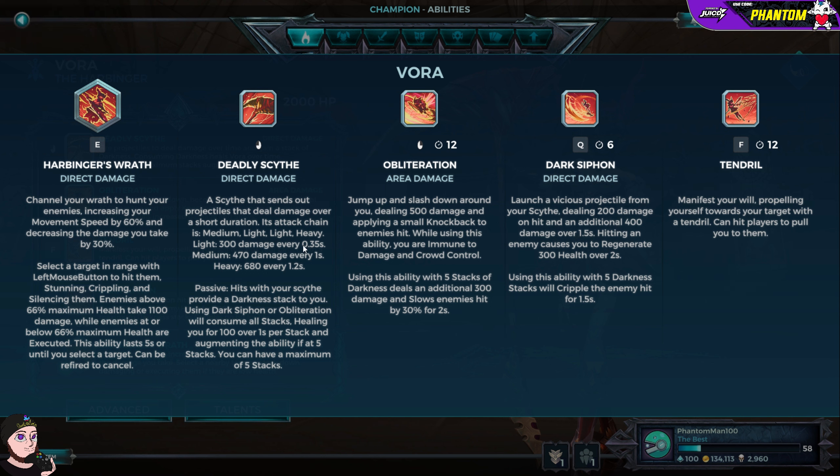The Deadly Scythe does the damage — passive hits provide a darkness stack to you. Using Dark Siphon or Obliteration will consume all stacks, healing for 100 over one second per stack, and augmenting the ability if at five stacks. You can have a maximum of five.